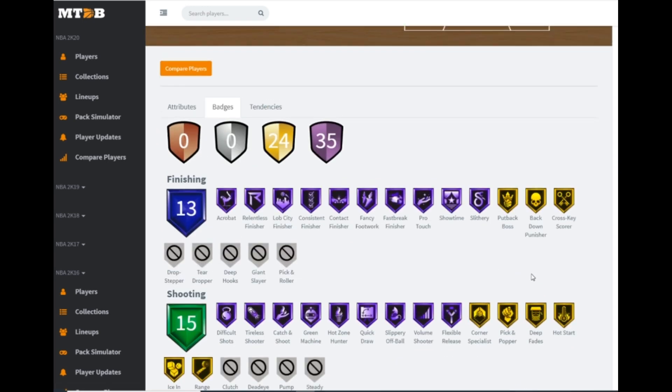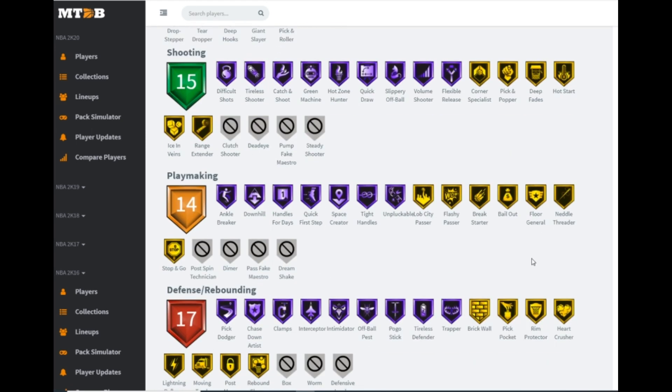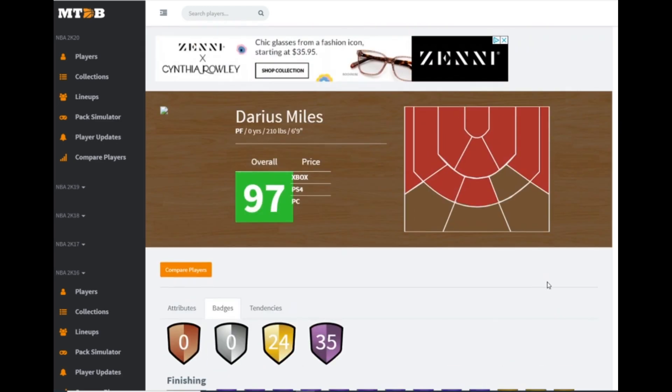10 hall of fame finishing badges with three on gold. Shooting wise: hall of fame catch and shoot, green machine, quick draw, volume shooter, gold range extender. Playmaking wise: hall of fame downhill, handles for days, quick first step, space creator, tight handles, and unpluckable — plus gold bailout and needle threader. Defensive wise: hall of fame pick dodger, clamps, interceptor, intimidator, pogo stick, tireless defender, gold pickpocket, rim protector, moving truck, and post move lockdown. At 6'9 he can play power forward and probably even better at small forward. Darius Miles is the real deal and absolutely worth picking up.